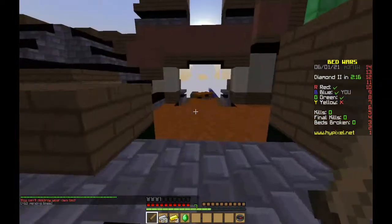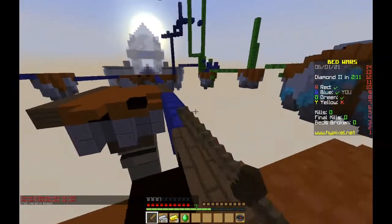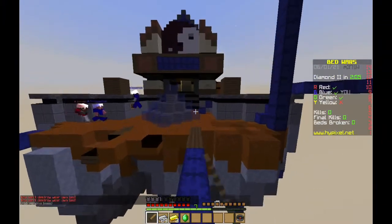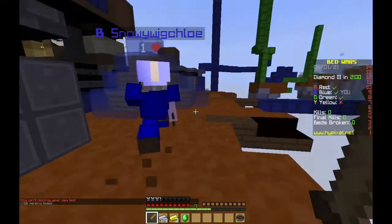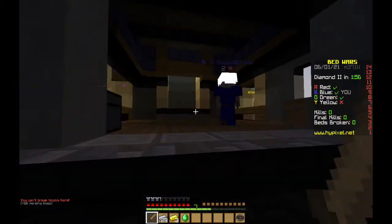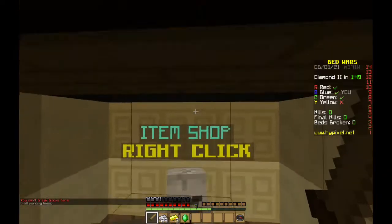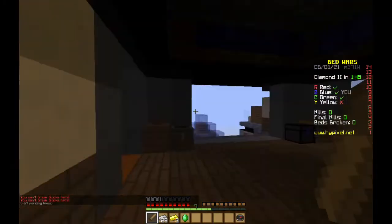This is an emerald right here, and with emeralds you can buy - sorry, I'm blanking on the name - an ender pearl! Thank you, item shop. You can buy the ender pearl and that's exactly what it is in the game. There's also a fireball, which is a fireball you can throw.